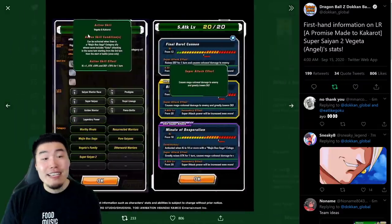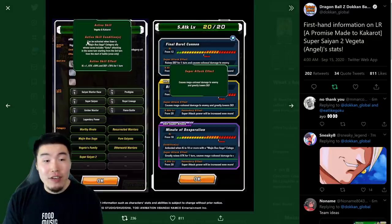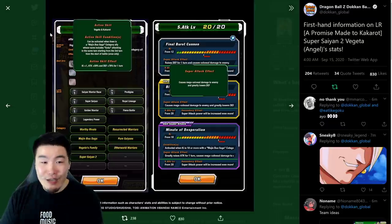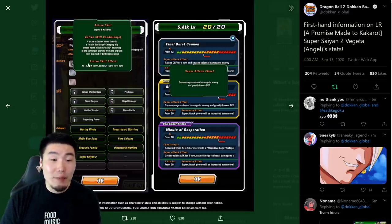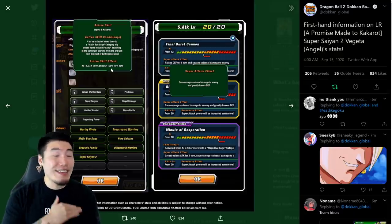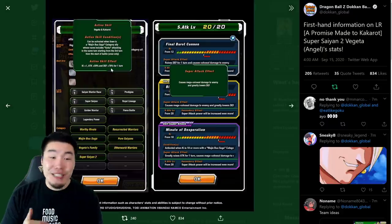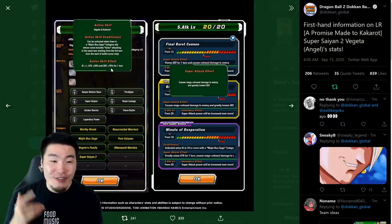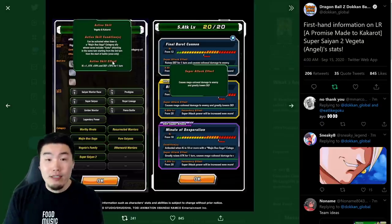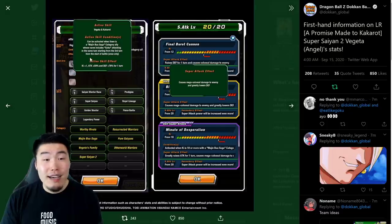And from there we have his active skill, which is called Vegeta and Kakarot. It can be activated when there is a Majin Buu Saga category ally whose name includes Goku attacking in the same turn, starting from the third turn from start of battle, once only. Which is obviously very easy to fulfill as long as you purposely bring a Majin Buu Saga Goku. And this active skill gives you Ki plus 1, attack plus 59% and defense plus 78% for one turn. That is huge — an insanely, unbelievably massive boost for Vegeta for that one turn.